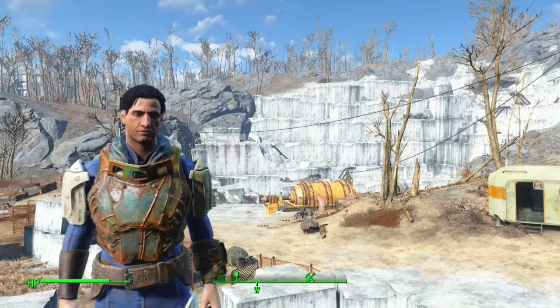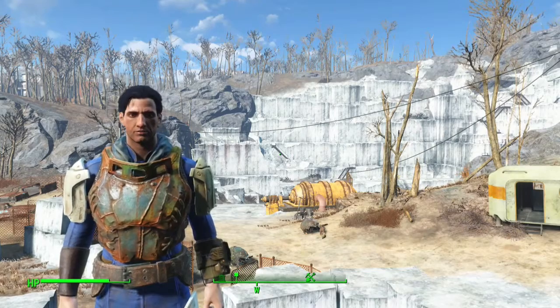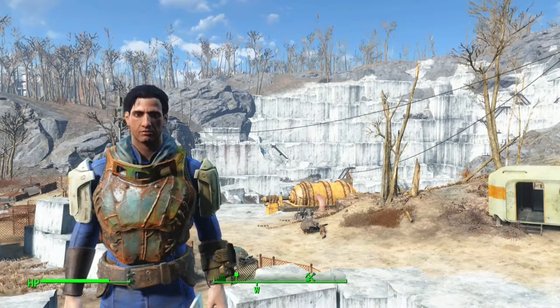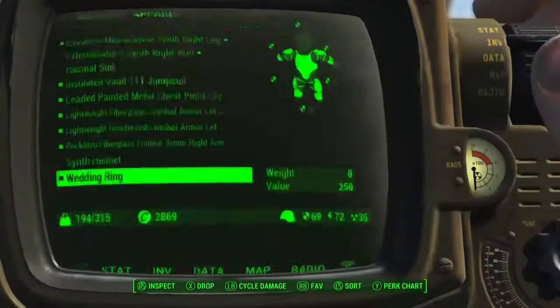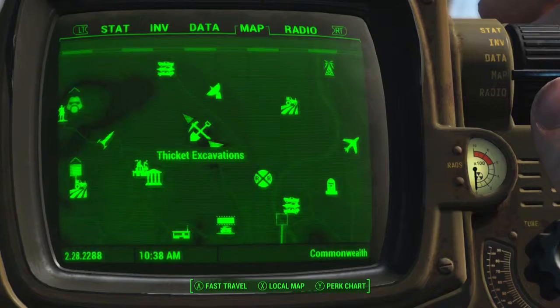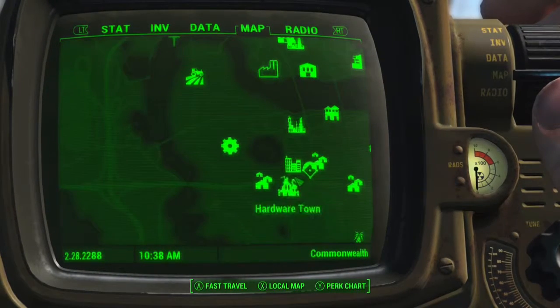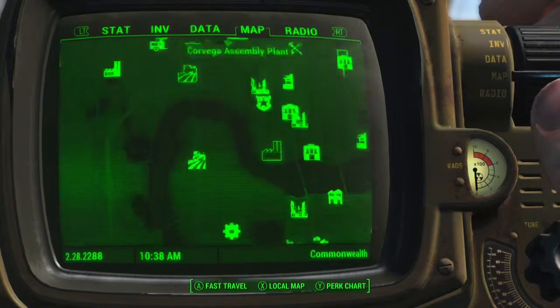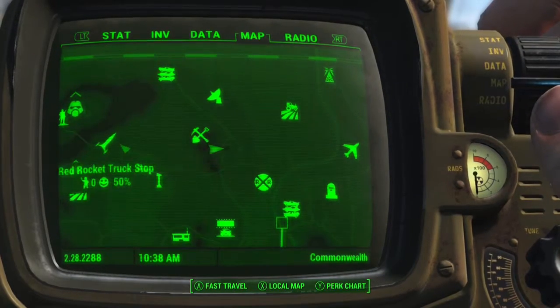Hey, what is going on my fellow vault dwellers, Grim here, and today I'm going to show you where you can find the second issue of Taboo Tattoos. To find this issue, head on over to the Thicket Excavation site. It's just north of Diamond City and it's really easy to find — it's right next to Red Rocket as well, which means you can find this really early on within the game.